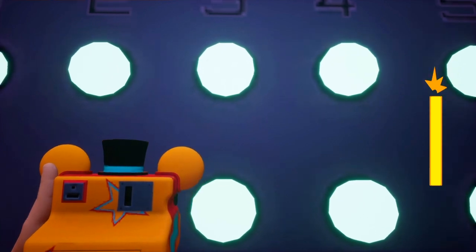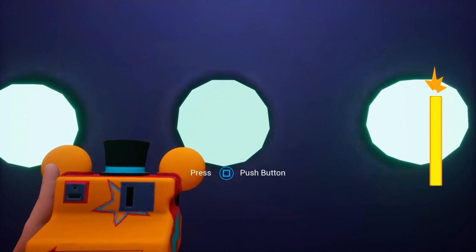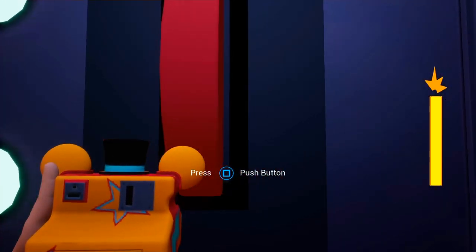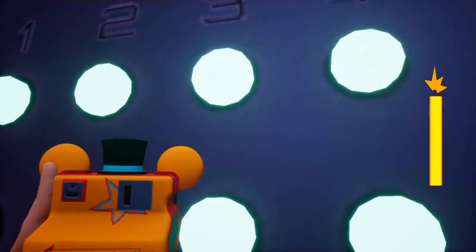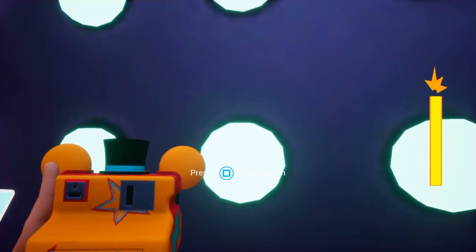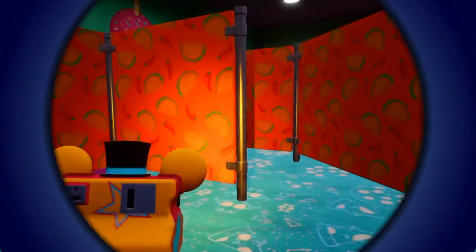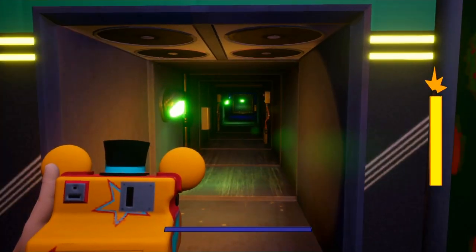Bottom row two — two times. Okay, lever down again, bottom row two — one time. Then go to the left door. I think this should be the right code. Let's see — right combination. Oh, it is the right one, guys!